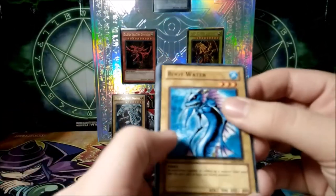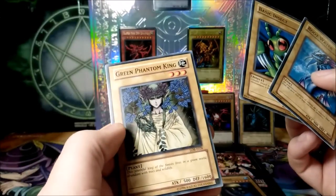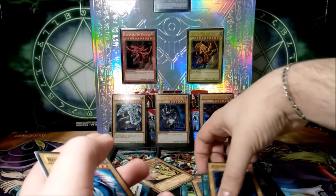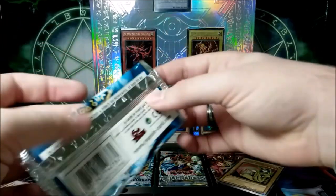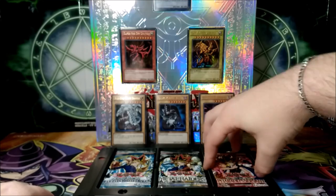We'll finish this pack. Root Water, Basic Insect, and Green Phantom King. But yeah, we got a secret rare out of this — this just made the whole opening worth it. If we could get another foil that would be very much appreciated. We only have three packs left.